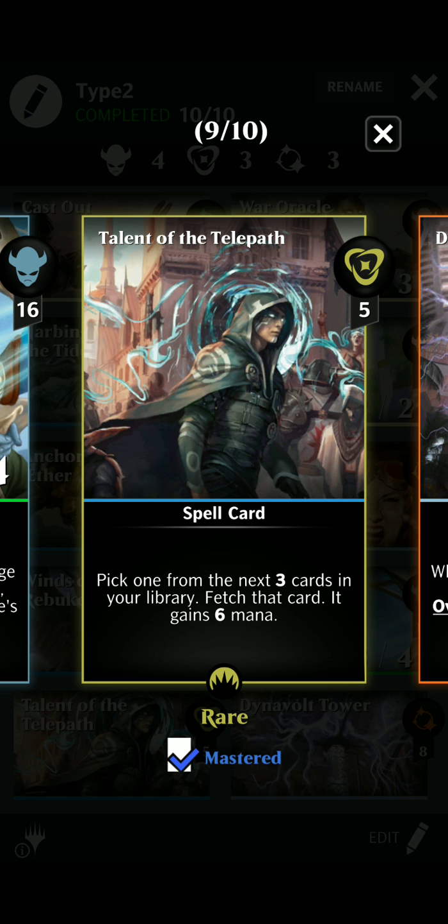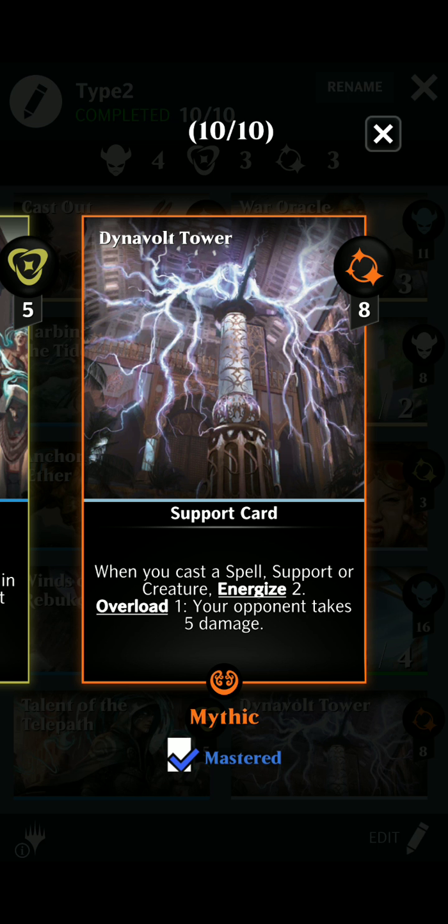With Talent of the Telepath, you fetch or look at the next 3 cards in your library, fetch 1 card from it, and it gains 6 mana. It's a great rare. Dynavault Tower isn't absolutely necessary in this deck, but it's great to help energize the board, and obviously that little extra 5 damage never hurts.